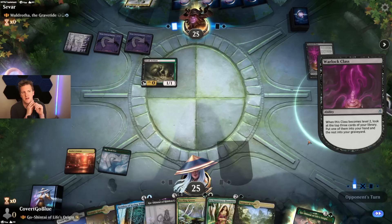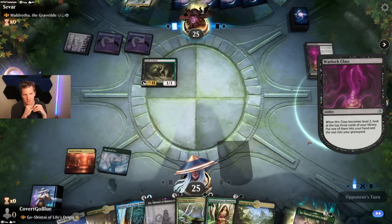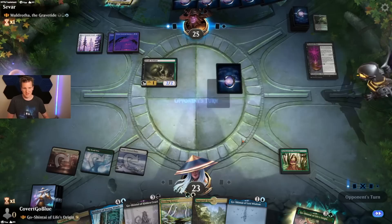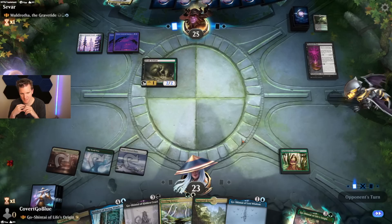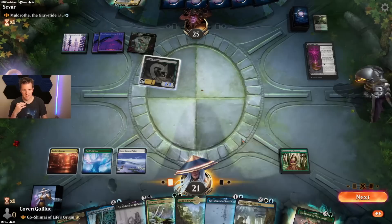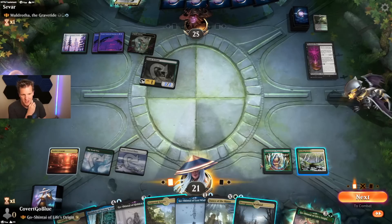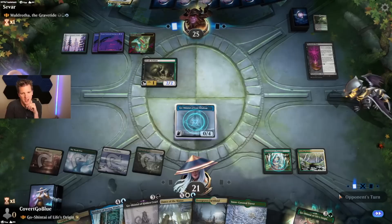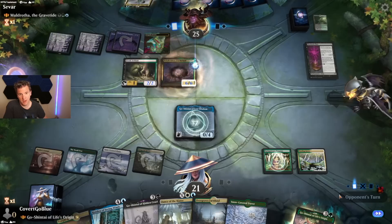See if the opponent has an answer for the card advantage engines as they rev up. Let's draw into Sterling Grove and give our stuff hexproof — that's going to be amazing. We can play it and get a little O4 and our first shrine on the battlefield. Poly K — a six-six. I will block with my hexproof O4. The Commie War needs another turn to cook, so let's get Go-Shintai cooking instead.